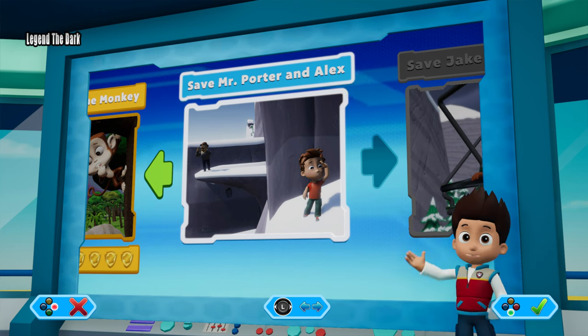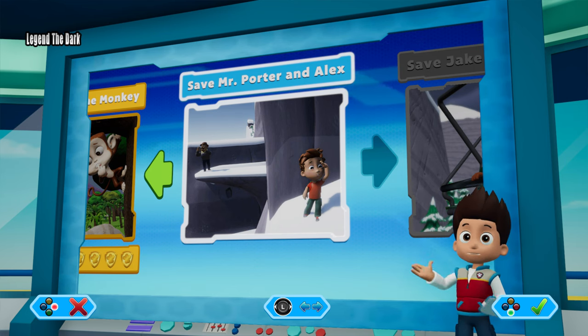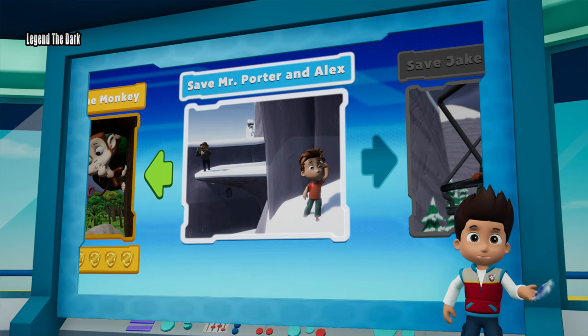We've got a new mission! Save Mr. Porter and Alex. Use the left stick to move between missions and press the A button to play. Paw Patrol to the lookout!